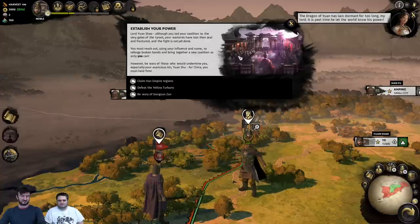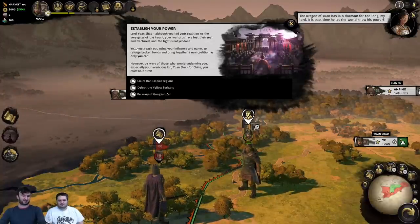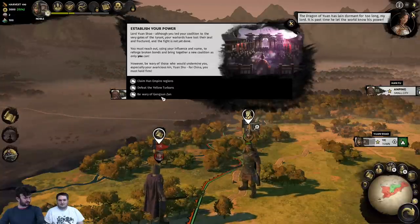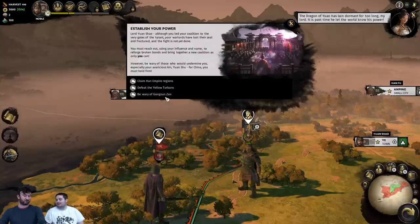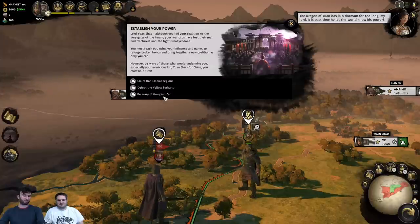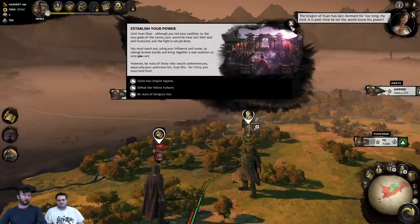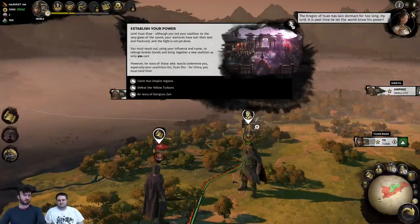This is the start of the game with a fancy UI. At the start, the game normally gives you some pointers of things you can be doing. Gong Son Zan — this pays homage back to the novels, where Yuan Shao and Gong Son Zan actually have a rivalry. Throughout the game there are dilemmas that make a return, so there will be tied-in lore that users will be able to read into as they're playing.